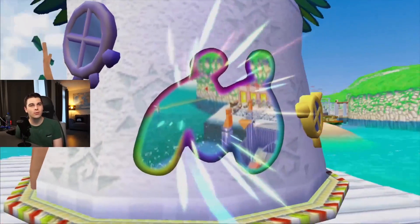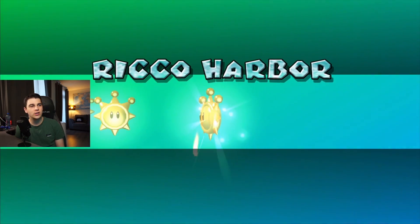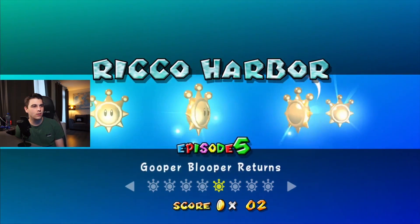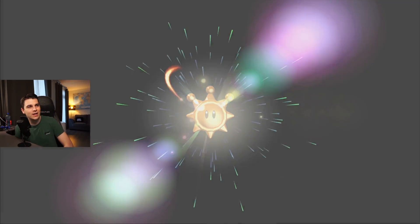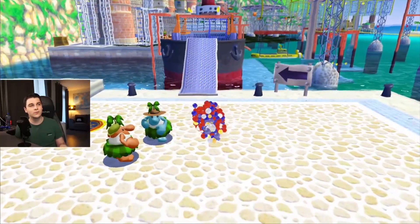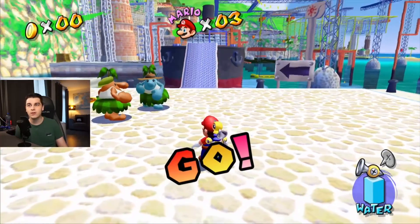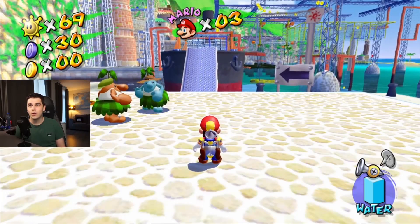All 30 blue coins in Rico Harbor. In Rico Harbor you cannot get all 30 in a single level — you actually need to get a few in episode 1, as they're exclusive to it. In this guide I split it into the least amount of levels possible, so 3 total. We have to get blue coins in episode 1, episode 6, and episode 8 for the rest.